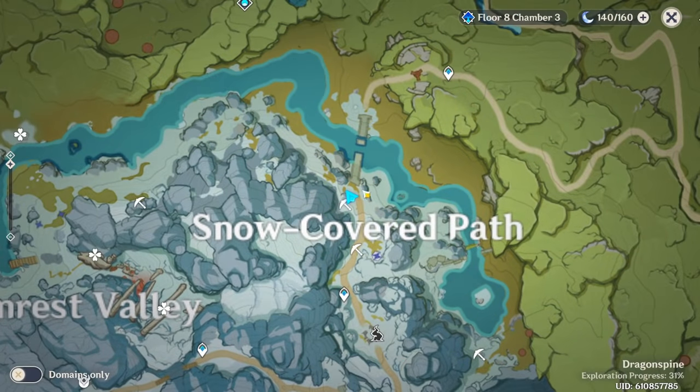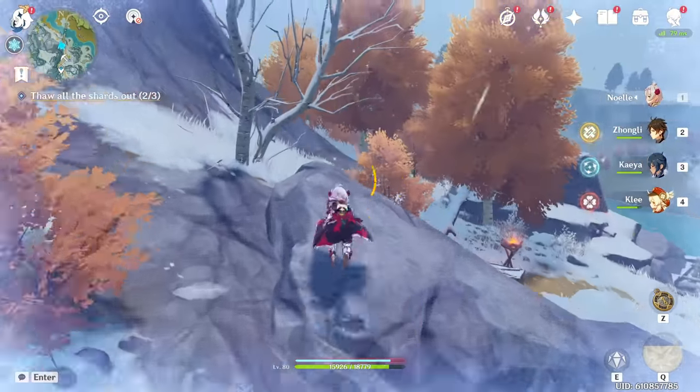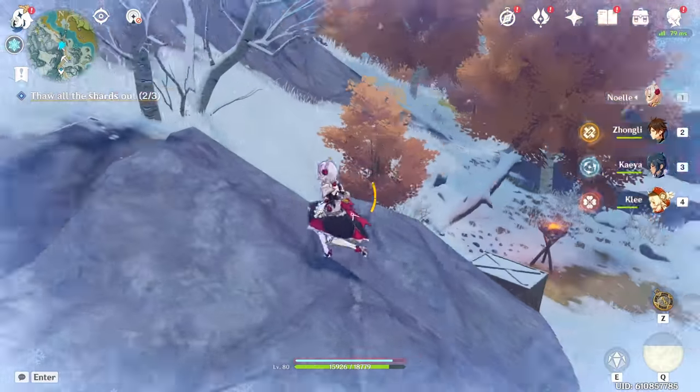The first location is right over here, just past the bridge outside of camp. I forgot to record while I was mining the actual star silver here, but there's definitely at least four pieces of ore here.